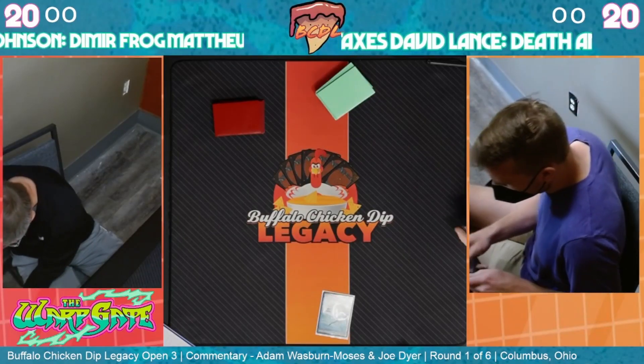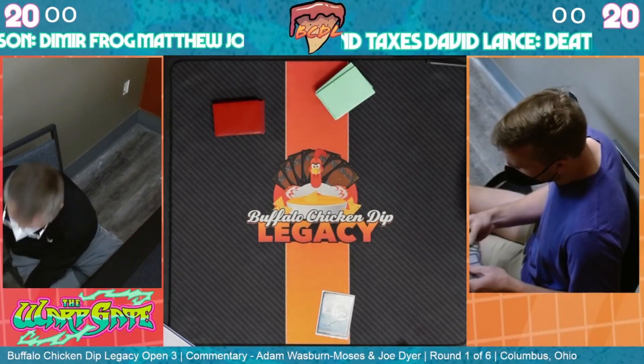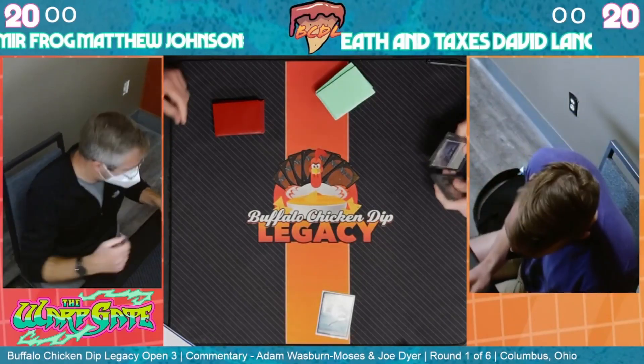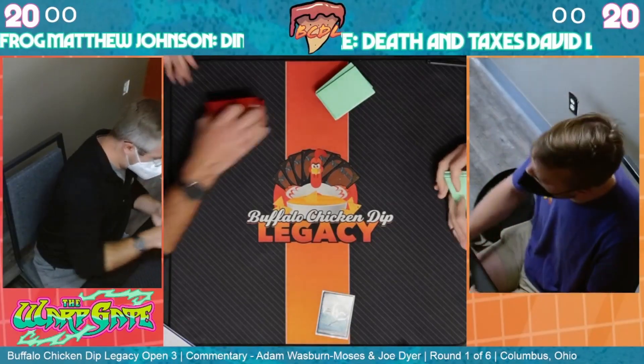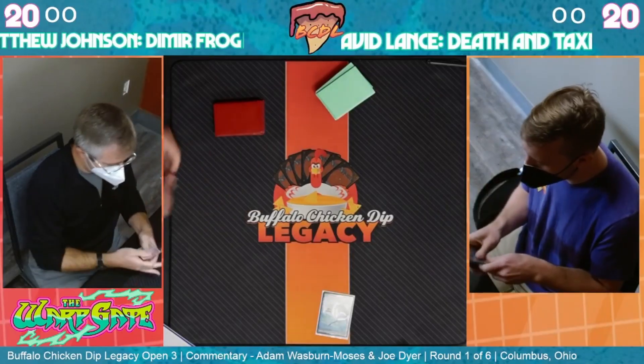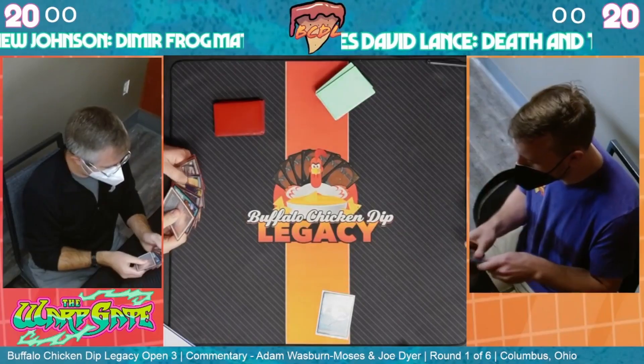Pre-war formal wear - for folks that don't know what it does, we'll read the card. It's a two and a white for an equipment. When it enters the battlefield, you return target creature card with mana value three or less from your graveyard to the battlefield, and you attach pre-war formal wear to it. The equipped creature gets plus two plus two and has vigilance. Equip costs three.